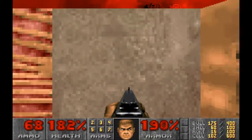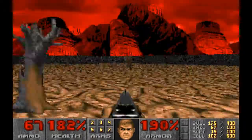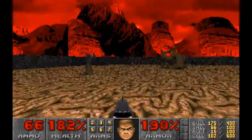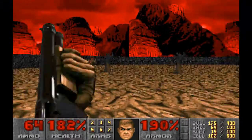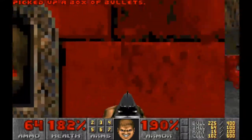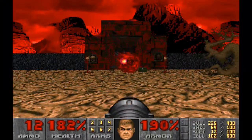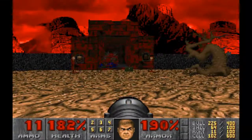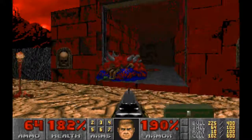Welcome back to the Ultimate Doom. This is the secret level for the third episode, and if it looks familiar, that's because it is exactly the same as the first mission in the episode, Hell Keep. This one is called the Warrens. It has some extra stuff, which we'll get to in a second, but we've got the Cacodemons here, just like the first mission. This time I've got some bigger weaponry, so it's going to be a lot easier getting through them.